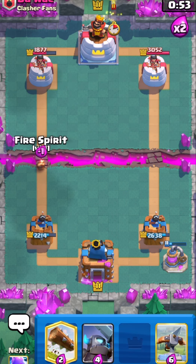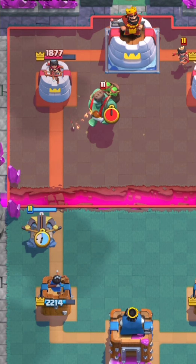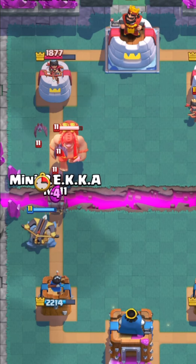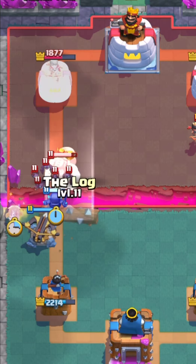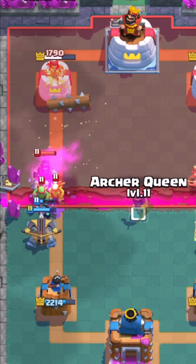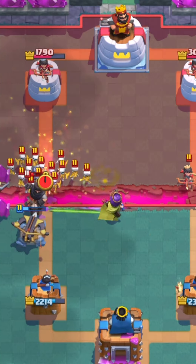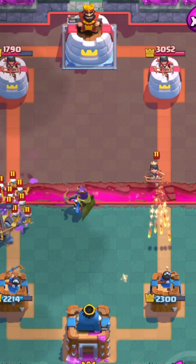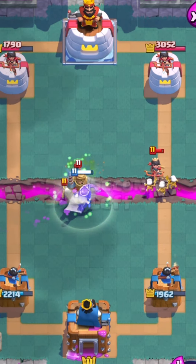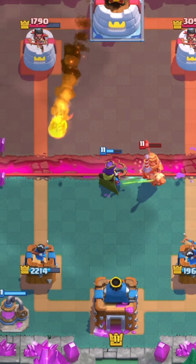I'm just gonna go Fire Spirit at the bridge, and I'm also gonna Expo. It's kind of a bad Expo plan on my part, but it doesn't really matter. I'm gonna go E-Spirit again, log everything back — that should kill the Goblin Giant. Unfortunately this opponent is playing some sort of Log Bait. I'm just gonna go Skeletons for the Princess and pop the ability — right now would be a perfect time.